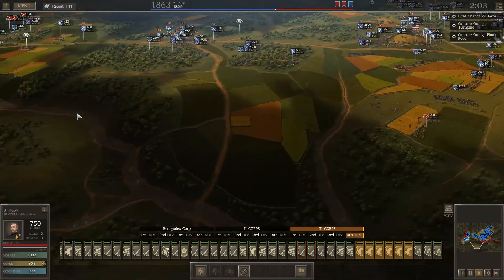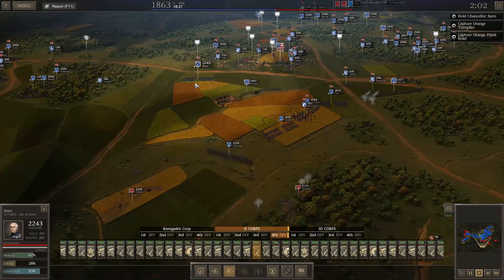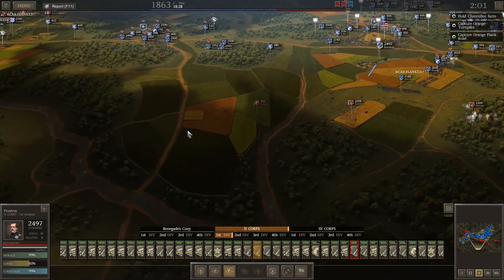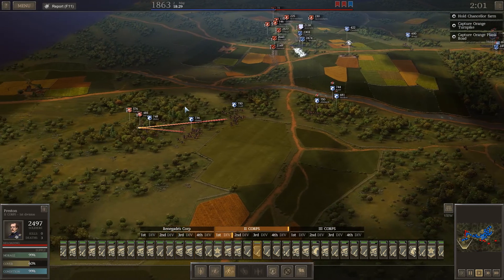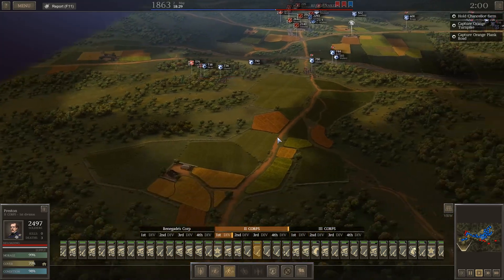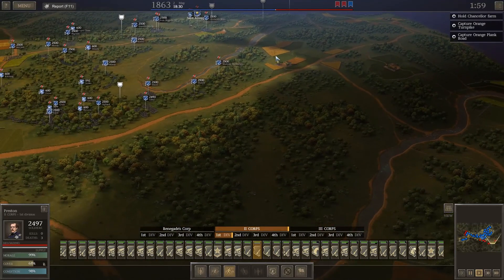We're in good shape with the cavalry there. Now these units are just going to be taking a beating if we're not careful. I'll move Hare here. I'm going to grab Preston and get him ready. They have lots of artillery up there, so our cavalry units are going to definitely cut that down for us.